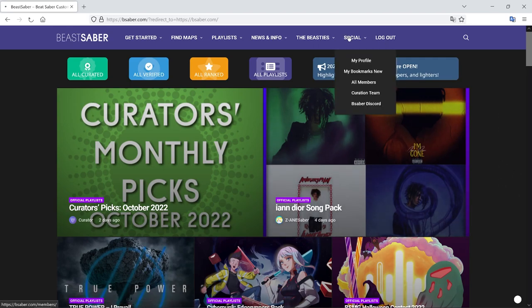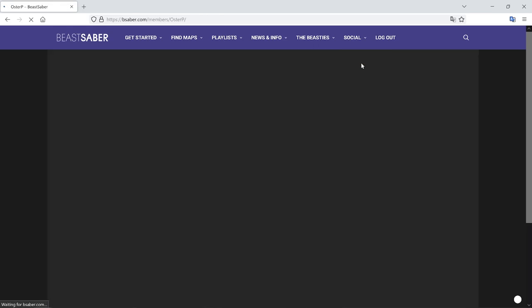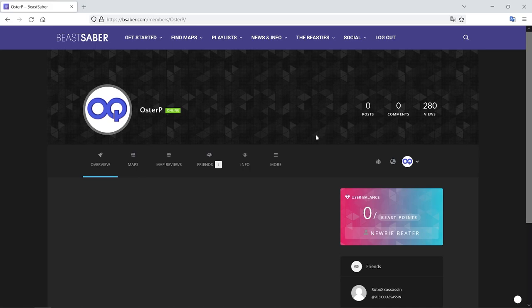Once you have your account set up — the site is a little bit slow sometimes — one thing I'll note when you make your account: the keyboard for song downloader in Beast Saber wouldn't let you do special characters. Originally I'd had the username Oster-P and it wouldn't let me type the dash, which meant I couldn't sync it using song downloader in the game. So when you create a username, just make sure it's all letters — it'll make things easier down the road.